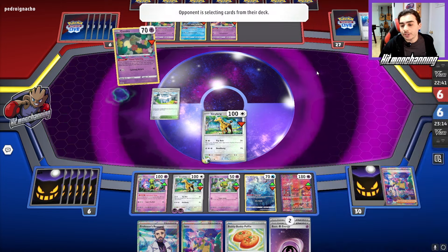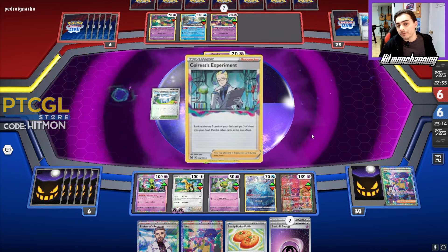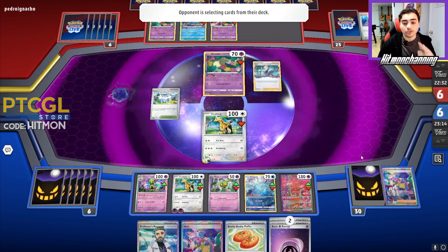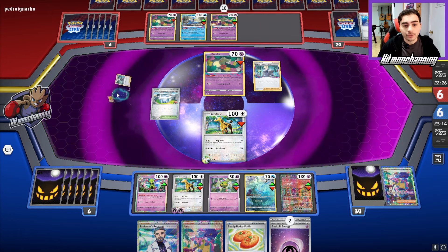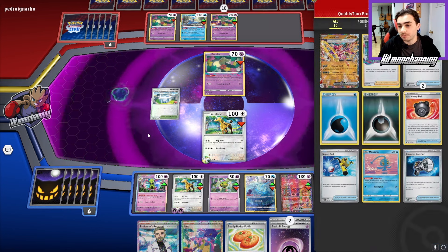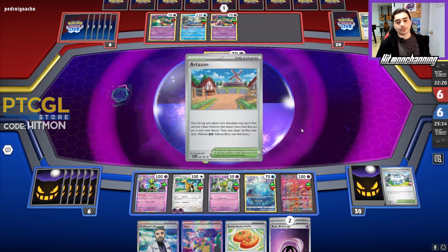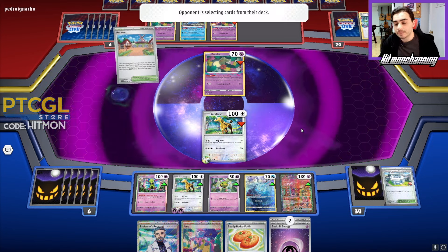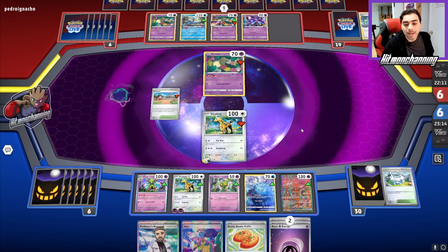Our opponent's got to be wary here — if they put their Radiant Greninja down, we have the potential to use Mew to use its attack and then KO two of their Comfeys. So we just have to keep that in mind. That's really, really strong for us. They're getting rid of the Hoopa EX, which could have been a really strong attacker here, but it doesn't do anything because of Ferrigarath's ability.